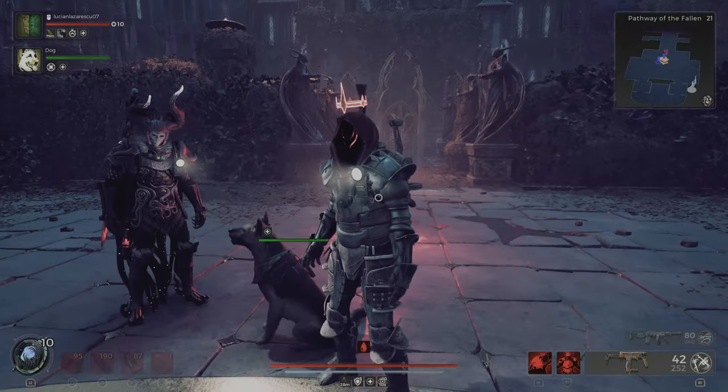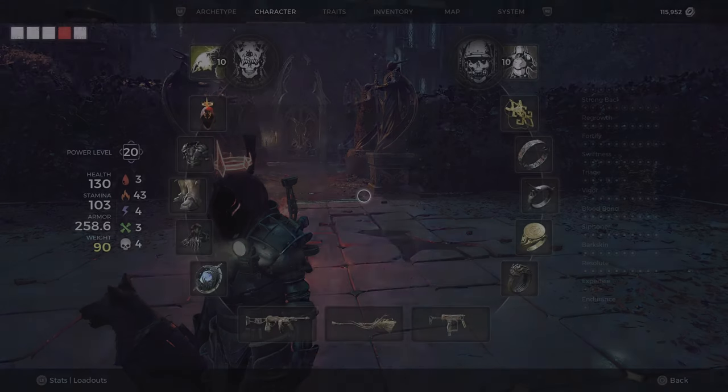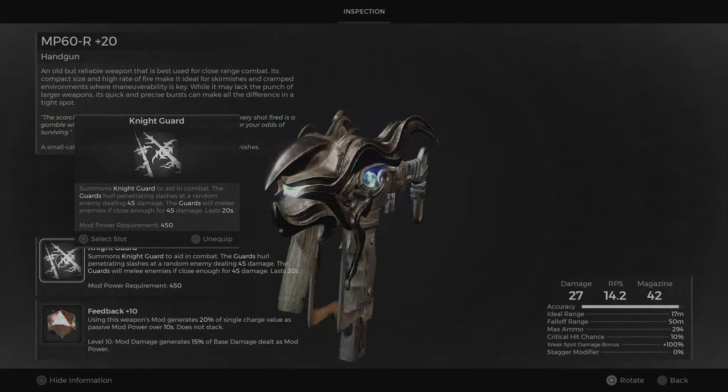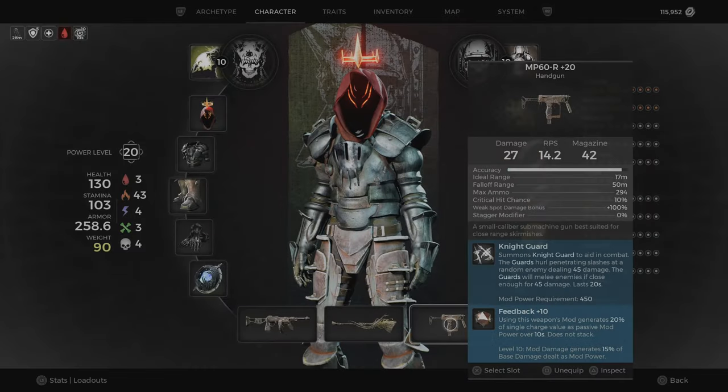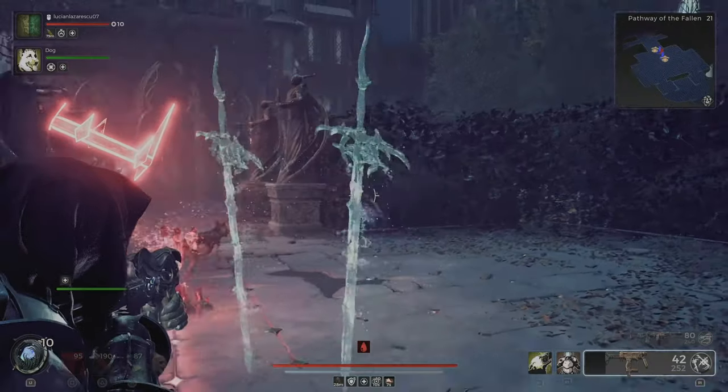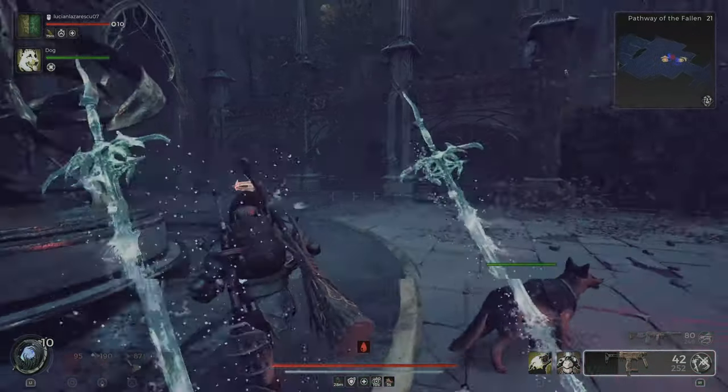Hey travelers, it's LSD789 with another video. I want to show you how you can get this Night Guard weapon mod. It's really good for summon and minion builds. I'll show you how it looks — like two swords, and they go in melee and have projectiles.